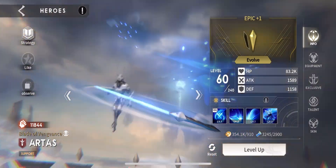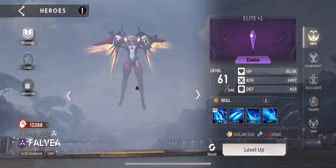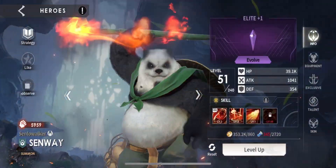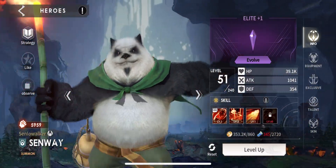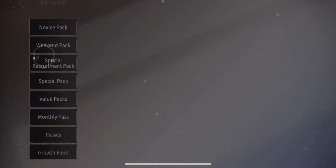Here we have Artis — I'm not going to invest as much in him as I did on my main account. Falvia I am going to invest a lot in because she's going to help me a lot. We also have Senway — I'll definitely get an extra copy of him on day seven. It's a slow grind, take your time, no rush.